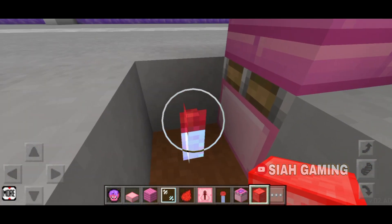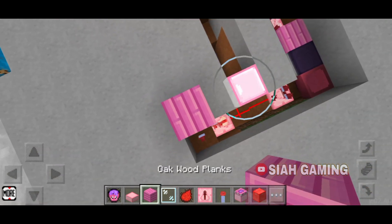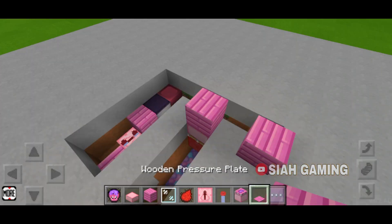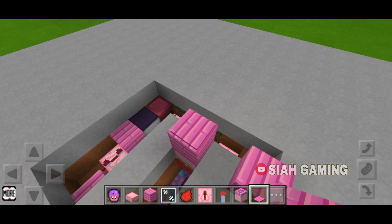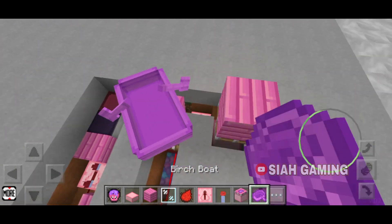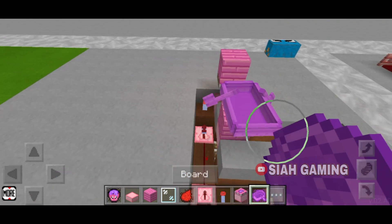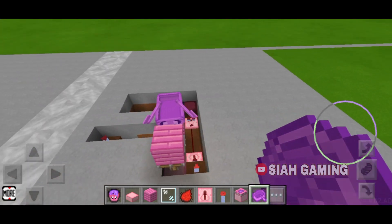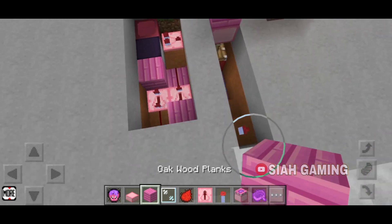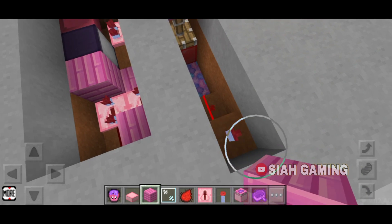Now come to the hole right here and take a sticky piston facing down, and then a block of redstone like this. This should power the redstone right here and the redstone torch will turn off. Then place any block of your choice, then a pressure plate, and now we will put the boat.